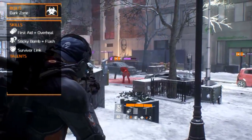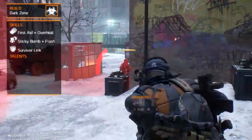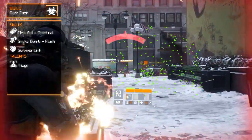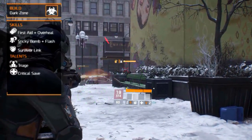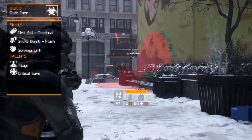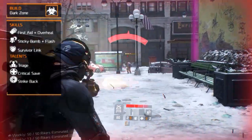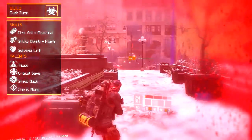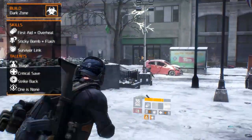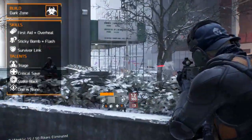The talents are the passive abilities that complete each character build — you can choose up to 4. Triage reduces skill cooldowns by 15% when healing an ally with a skill. Critical Save increases damage resistance by 40% for 10 seconds when using a medkit on low health. Strike Back reduces active skill cooldowns by 20% when reaching low health. One Is None gives a 50% chance to not consume a bullet when landing a headshot. When putting all of this together, you should have a tank-like build that helps you survive the Dark Zone.